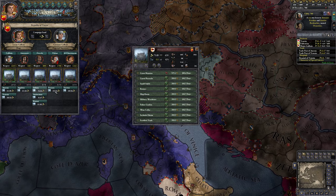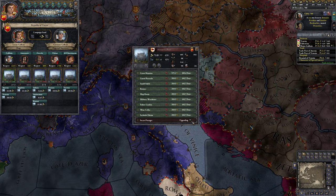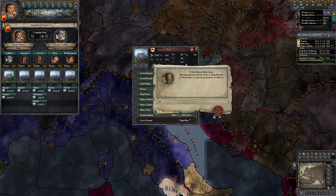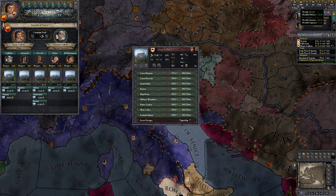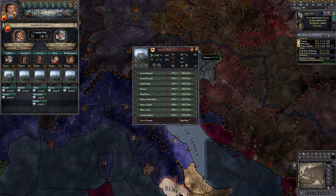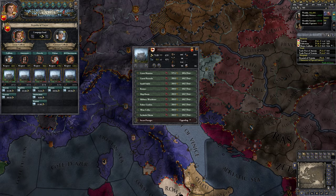Upgrade our palace is what I wanted to do. Fortified vault — plus one intrigue and plus five tax income. That's a direct income to us, I think, so it should go from plus 18 to plus 23. It's plus five a year.